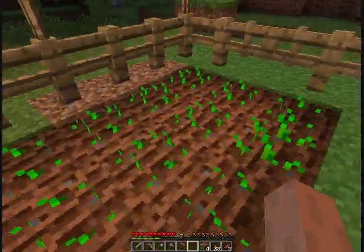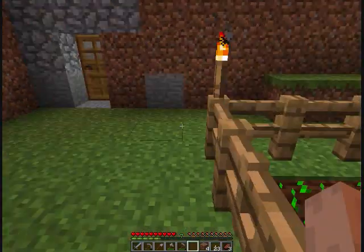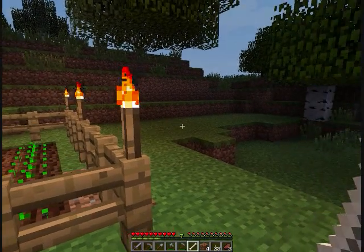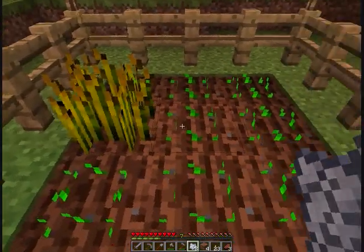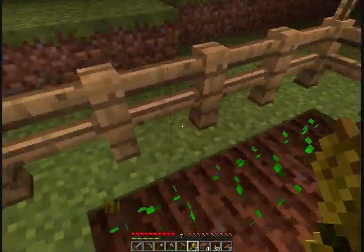Now that all of our soil is tilled, you're going to wait a couple days. The sun is going down. We can actually speed up the process — if you get a couple skeletons, a couple bones, you can use your bones to make bone meal and speed up your growth. You just hit your wheat with it, and you can harvest it.